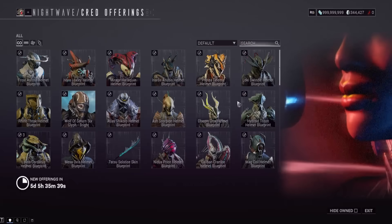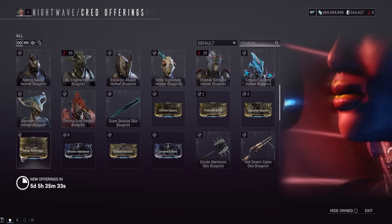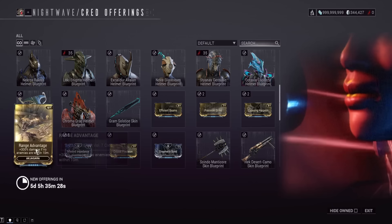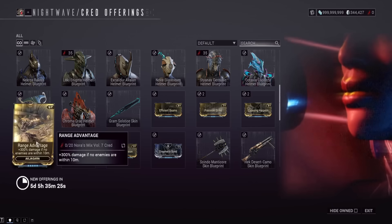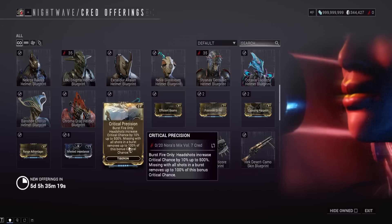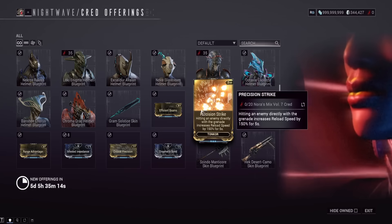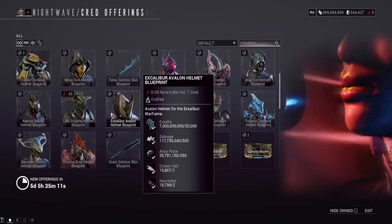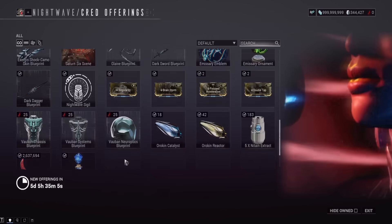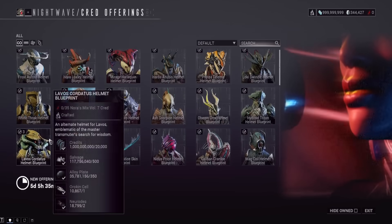For the Cred Offering store, the sorting is messed up again. They should have added some new stuff. Range Advantage for the Actirigara is returning — not the most exciting mod, but if there are no enemies nearby, you deal 300% increased damage; it does literally nothing if there are enemies near you. Critical Position for the Temporan gives increased critical chance. Precision Strike for the Tonkor gives reload speed on direct hit — kind of nice. They're not really the best mods, honestly, but if you like this stuff feel free to pick it up. It will be back throughout the course of the Nightwave season.